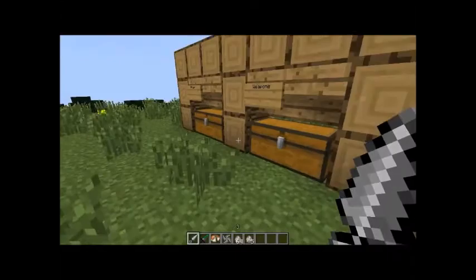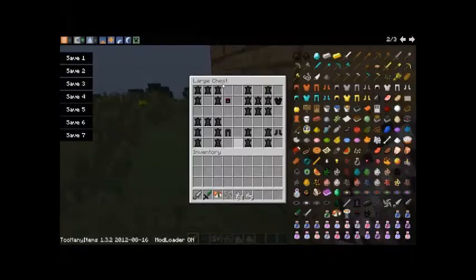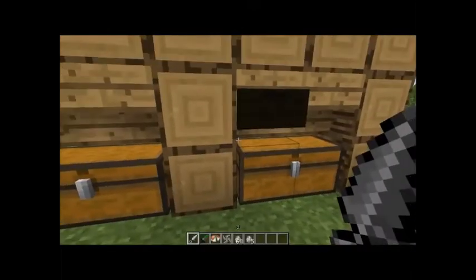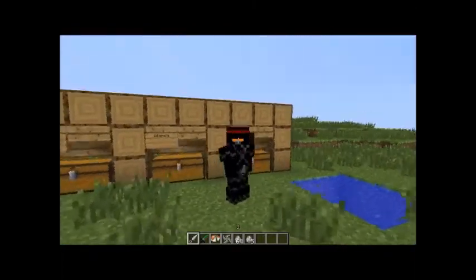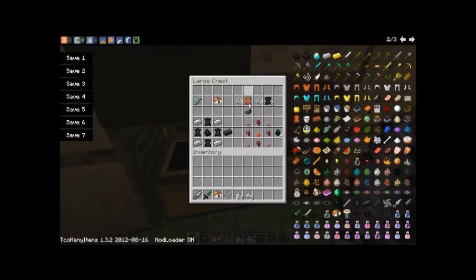And then you can also get a poison dagger, which I will explain in the items chest. So, if you put raw fish anywhere, you get sushi. Yes. Sushi. Then, you can make dark fabric, which is used to make armor over here, which is basically just ninja armor. You can put a string, leather, string, ink sac, and that gives you two dark fabrics.